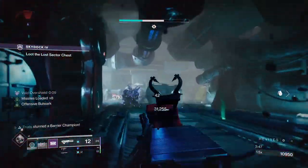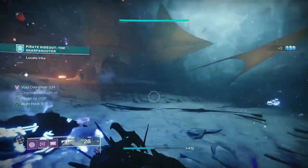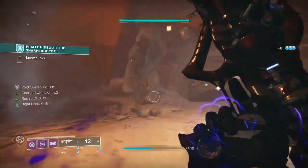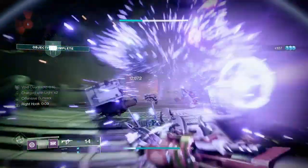Where it really shines though is with the unique synergy the shield throw melee gets — not only with your top-tier void 3.0 aspects and fragments, but also with the new Pugilist perk and the Right Hook origin trait. With the shield throw melee you'll trigger the Right Hook trait often, and this will boost the stickiness of your favourite plunder weapon.